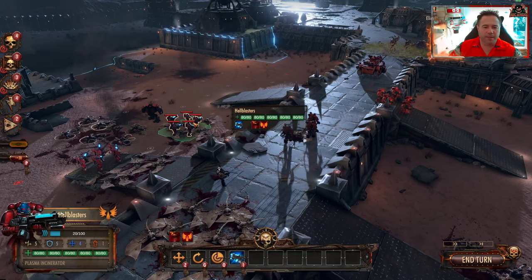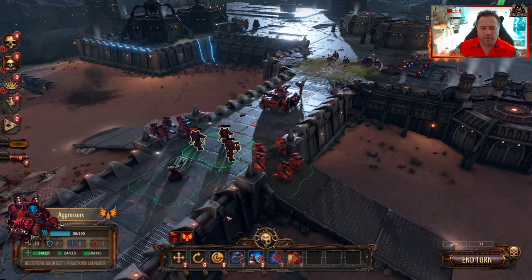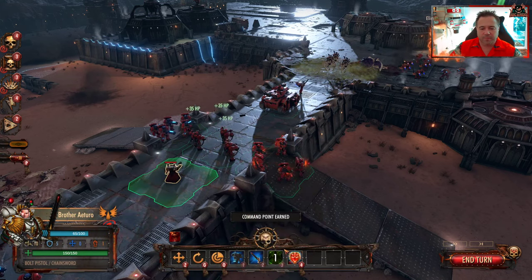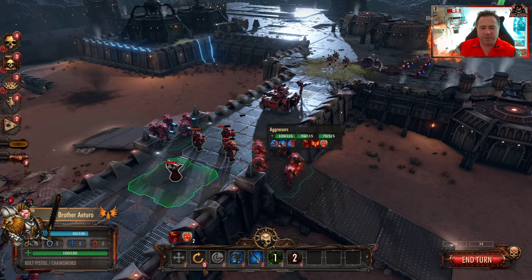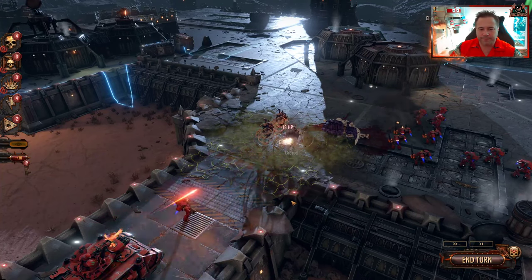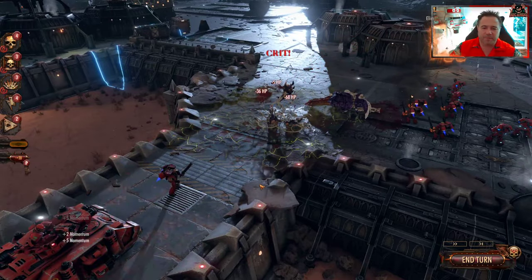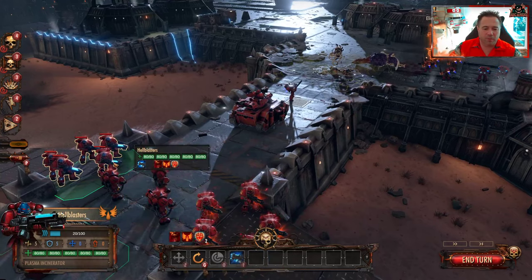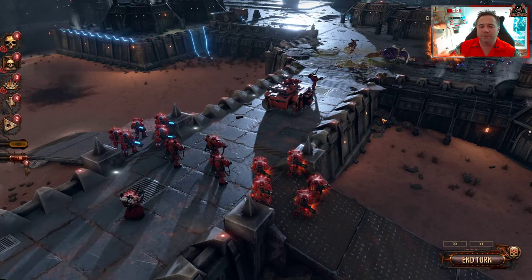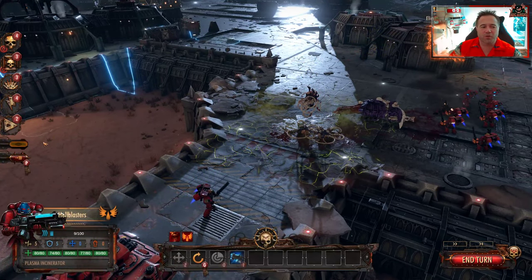Always ready, always vigilant. Priest — heal him, we can't really afford to lose the unit. Give everybody a bit of extra health. Fire at those — boom. That tank looks fantastic but it's quite uninspiring in terms of damage output. It killed a few I suppose. What can this lot do? Not much. The plasma at long range isn't hitting much either.